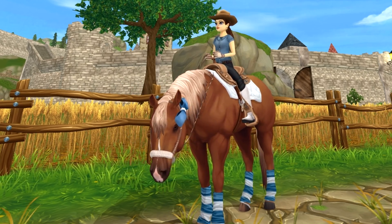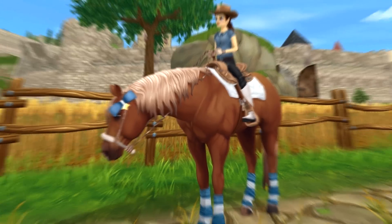Without further ado, let's jump straight into some Star Stable nostalgia! The first thing I wanted to do was go back to the old website — this is the website from 2012. This is the Wayback Machine; I'll put a link below if you want to try it yourself. They had offers for Star Rider and an explanation of the world. Back then they only had Moorland, Fort Pinta, Valedale, and some other areas — no Epona, no Mistfall, no Dino Valley. Those came in 2015, 2017, and 2019.